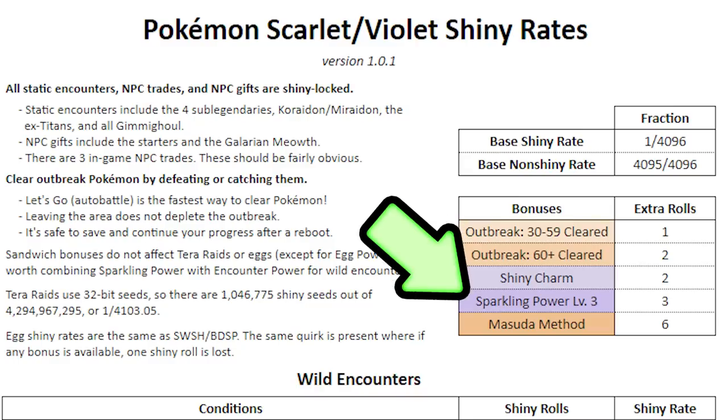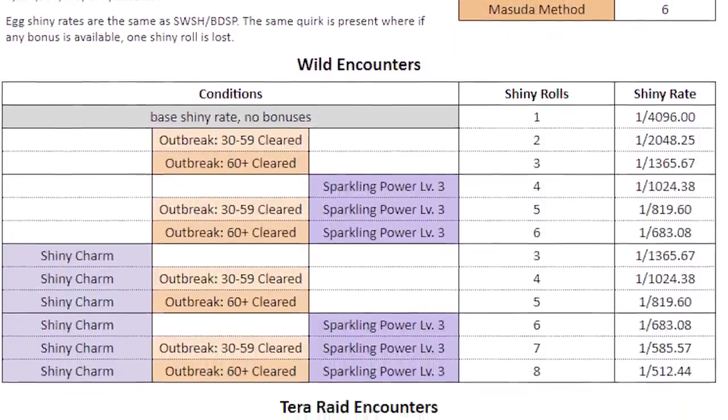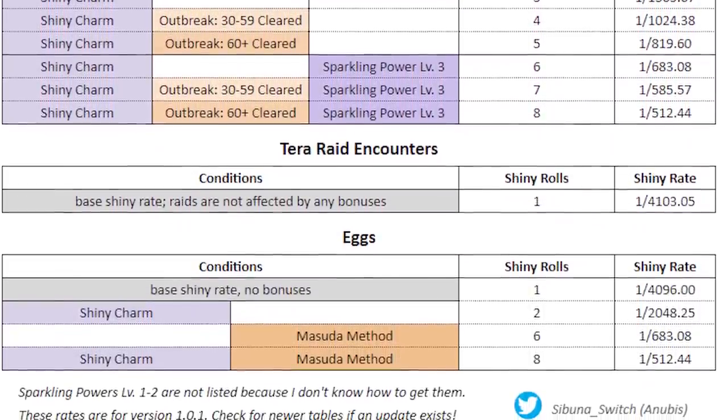You can also use something called Sparkling Power, created by eating sandwiches, to boost your Shiny chances even further. You can get the Shiny Charm in the game, which will always increase your Shiny chances as well. There are a handful of different methods — encountering Pokemon, Outbreak methods, utilizing Tera Raid battles, hatching eggs, and simply wandering around the map — and I'm going to break down every single one of those methods right now.